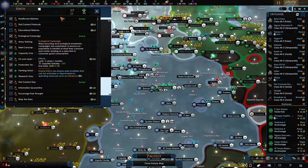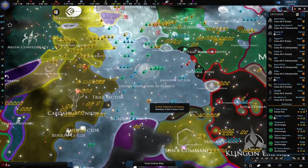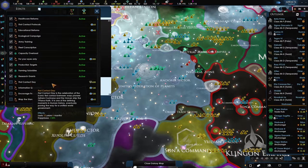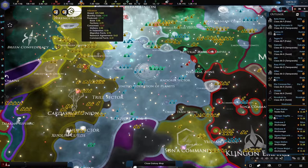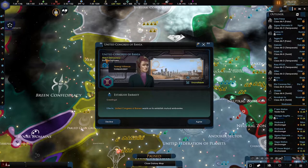Oh wow — that negative 15 is going to be a bit rough. If that drops out I'm basically screwed. It's just luxury so I can go for it. I want to be a bit more conservative about my influence. The Ferengi are establishing embassies between the United Congress of Banay — I agree.